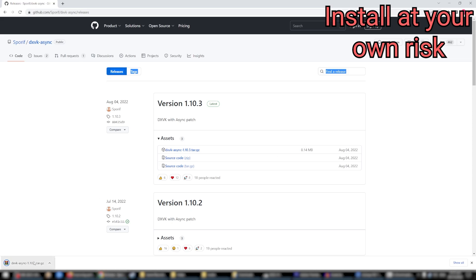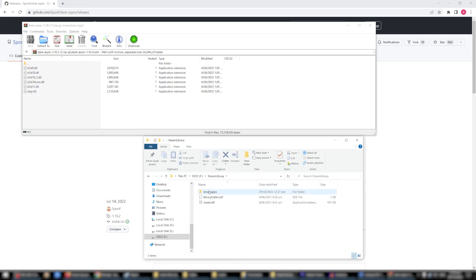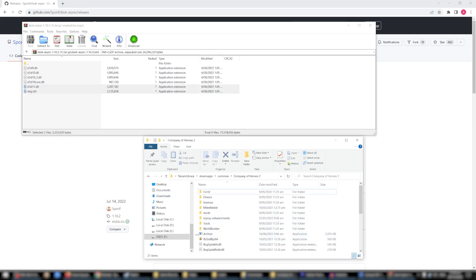Then you can open this up with whatever you use for these type of files — in my case, I'm using WinRAR. Come into the folder, and then we're using the 64-bit version. Now you need to go to wherever you have Company of Heroes 2 installed. In my case, it's on my F drive under Steam Library, Steam Apps, Common, Company of Heroes 2. And since Company of Heroes 2 is a DirectX 11 game, we take these last two files, drag them in, and it's installed. Simple as that.